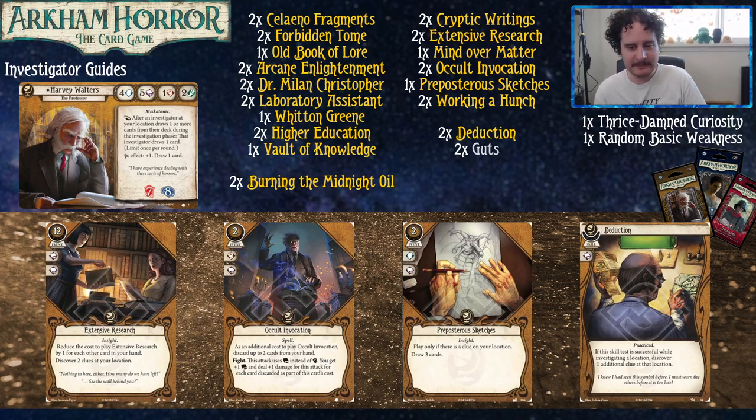Occult Invocation is probably going to be my go-to fighting spell if I need it for Yellow characters. Impetuous Sketches draws you more cards — it's really nice to reload after you play an Occult Invocation, but it's another one of those cards that tends to just hang out. Deduction gives you more clues — it's great for that.